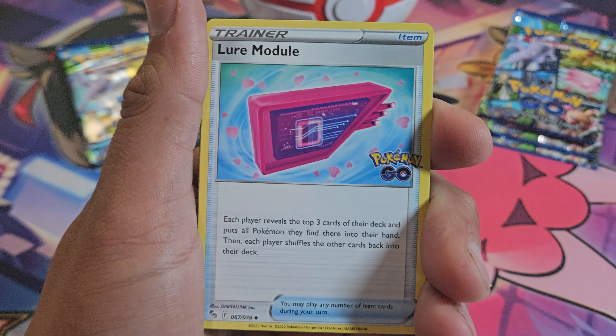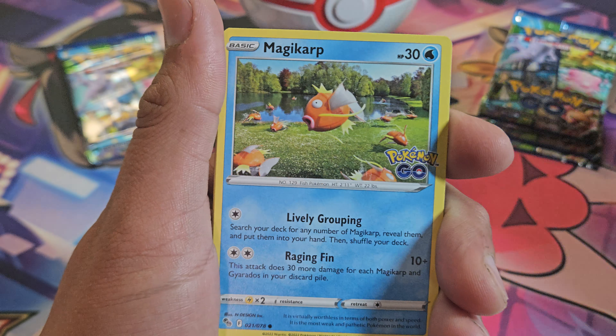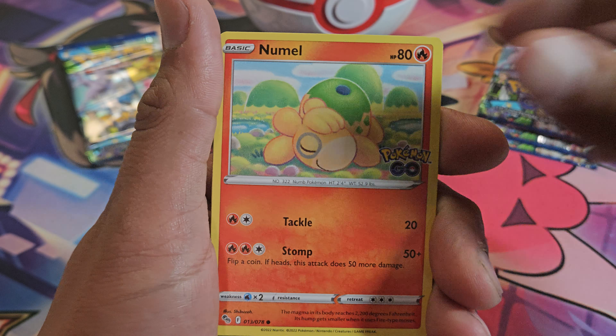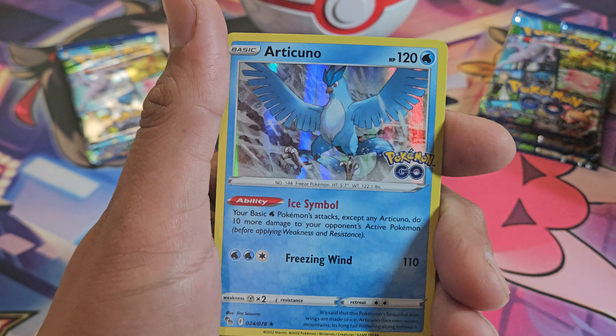Got Charmeleon, Lure Module, Aeridos, Magikarp, Aipom, Charmander, Eevee, Pneumal, Rattata, and Articuno.